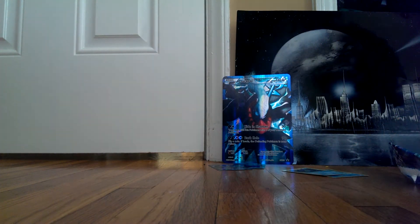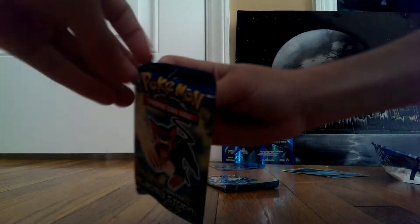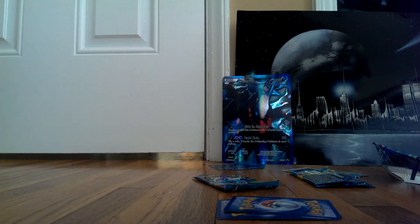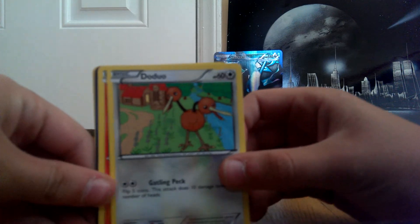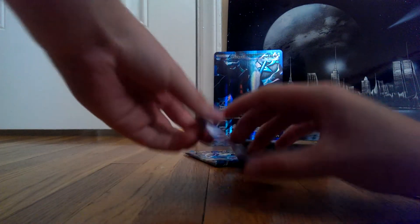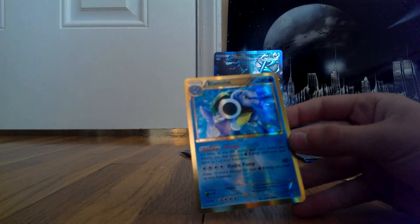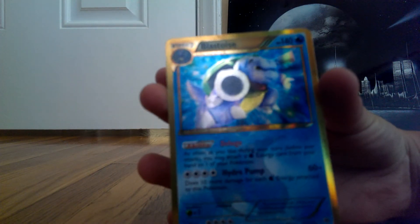All right, now I'm going to be opening the two Plasma Storm packs we have left. We'll be opening the Liepard pack first. One, two, three. So we have Alagem, Litwick, Clefairy, Trubbish, Special Energy, Lanturn, and Monferno. The reverse is Croagunk. And the rare — oh my God — no way! Blastoise Shiny!